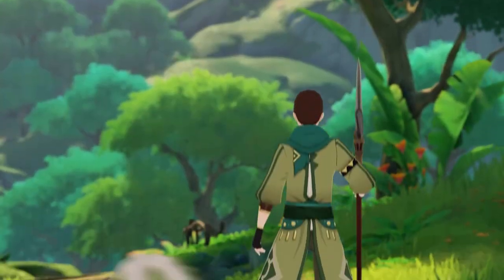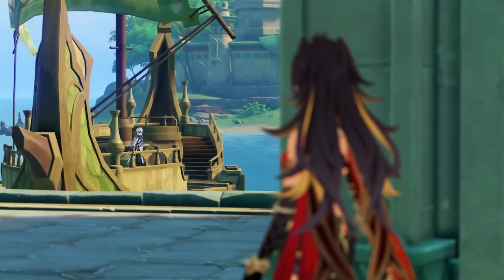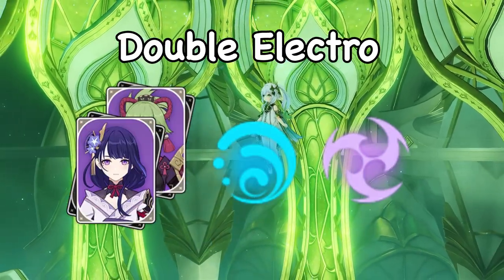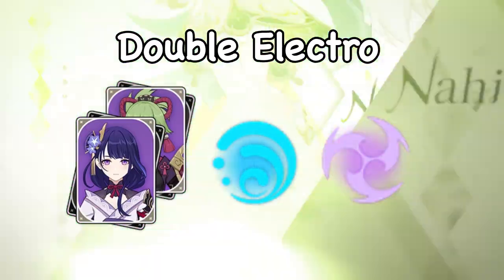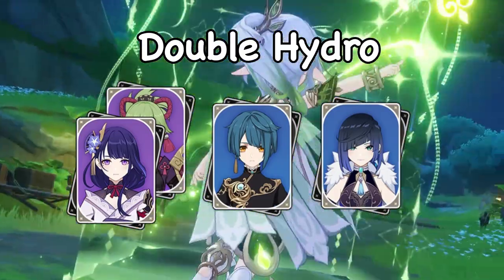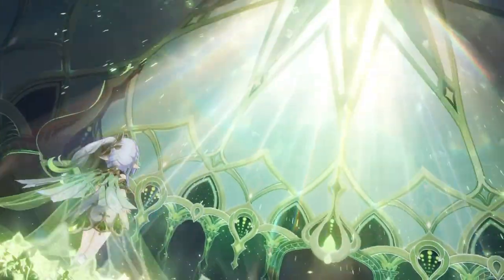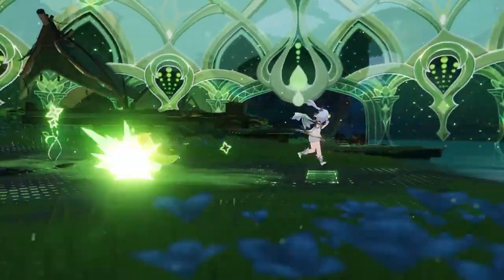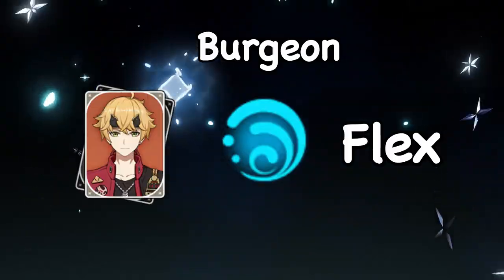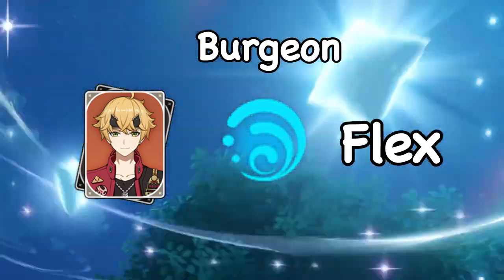Talking about Nahida as an on-field driver, first there is Hyperbloom which has two routes. Either double Electro Hyperbloom — using an Electro who triggers the seeds like Raiden or Kuki built with full Elemental Mastery, plus an Electro who won't trigger the seeds like Fischl or Beidou — or double Hydro Hyperbloom using Xingqiu and Yelan. These teams give an almost illegal amount of single target damage output for how easy they are to play. Moving on, there is Burgeon which can really only be triggered by Thoma. So Nahida, Thoma, a Hydro unit, and Fischl in the last slot — since there's literally no one else and Fischl allows for more reactions and more seeds.